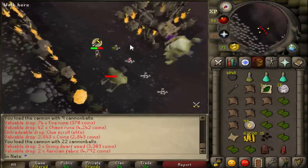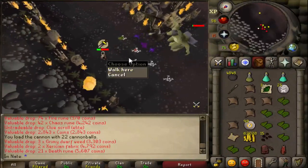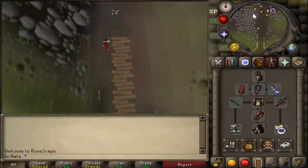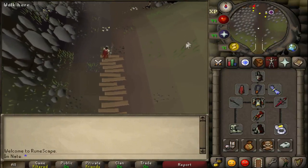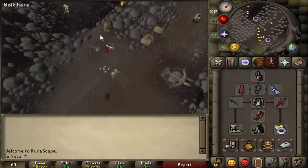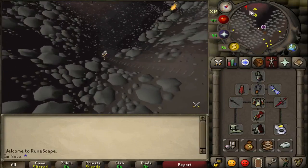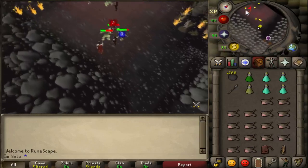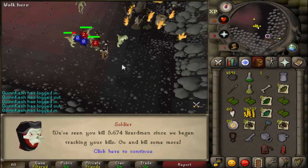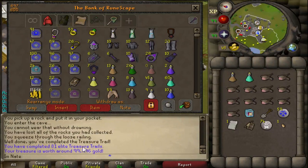In this video and the last video combined I've probably killed close to 6,000 lizard shamans now without a Dragon Warhammer. Off to kill some more — hoping I can get it today. Starting at 5,674 kills now. There's the reward off the elite I got from the lizard shamans — 99k. Just a little past 800 kills in today's session.